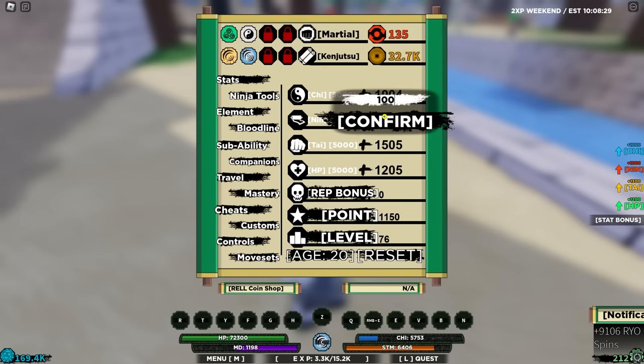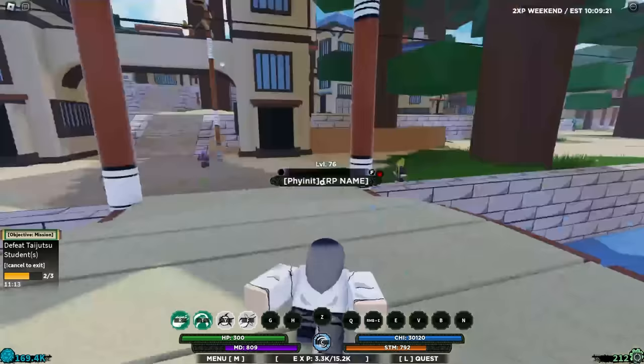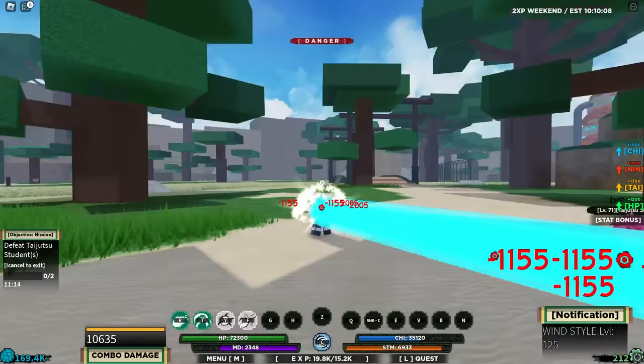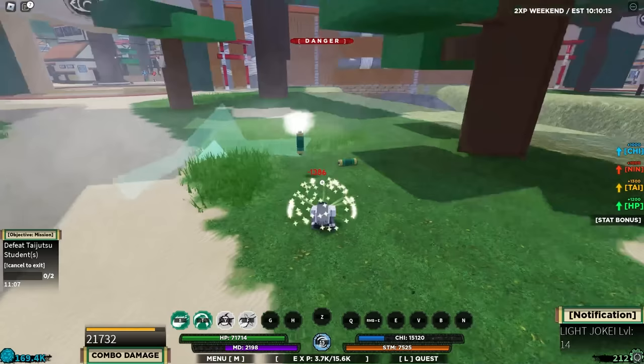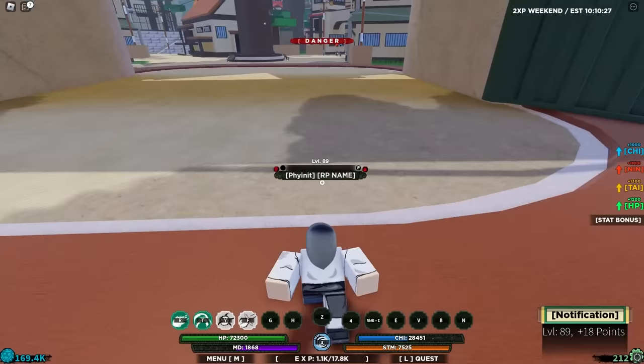Our first green scroll mission as Neji: a group of Tadjixi students spotted at the outskirts — can you please take care of them? Tadjixu versus Tadjixu, we're going to destroy them. Hopefully our C-Spec is the 100 Palms — and it is! That looks so clean. We're going to use our Wind too. There's also a Q-Spec that's actually not bad, kind of like a very fast version of the 100 Palms. We literally just one-shot those guys. The bloodline is not bad so far.